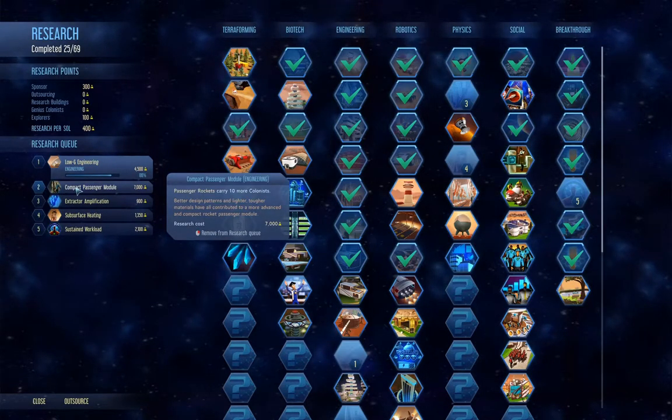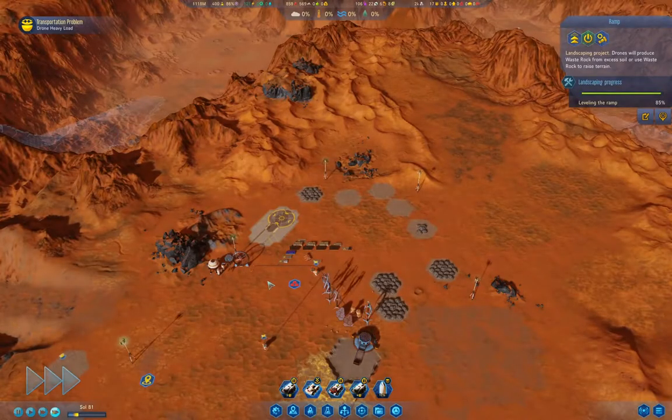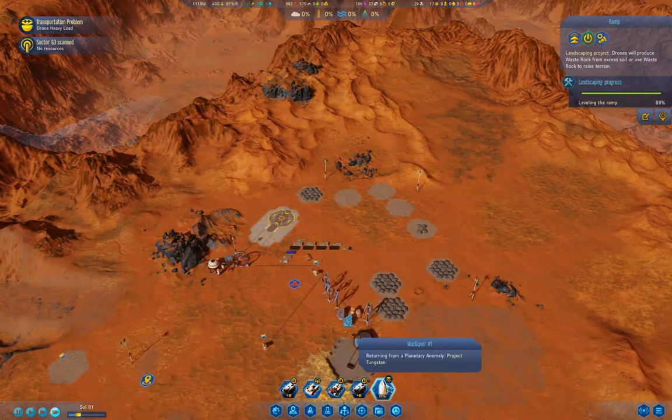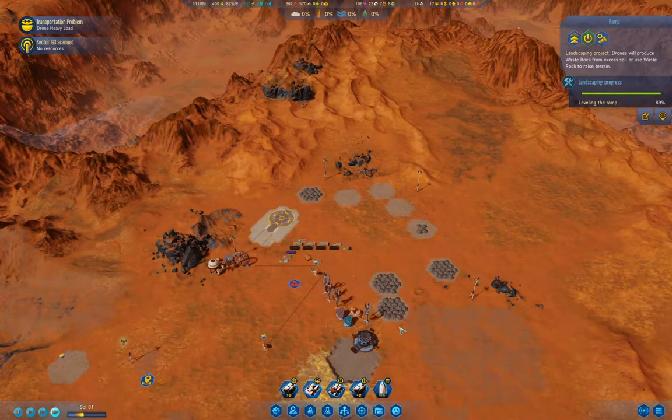We're headed for compact passenger module — that's what I want before I build a dome and bring in colonists. I'm going to get all of that sorted. We have a rocket back on Earth. I don't have the commander to use for that, so no. You can land — we've got plenty of stuff happening here.